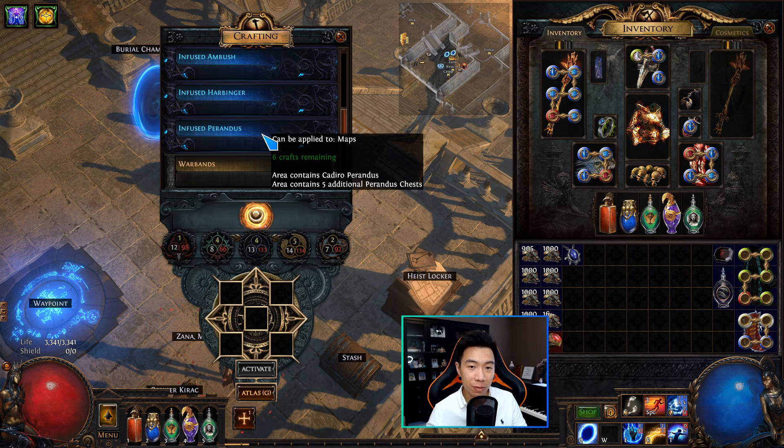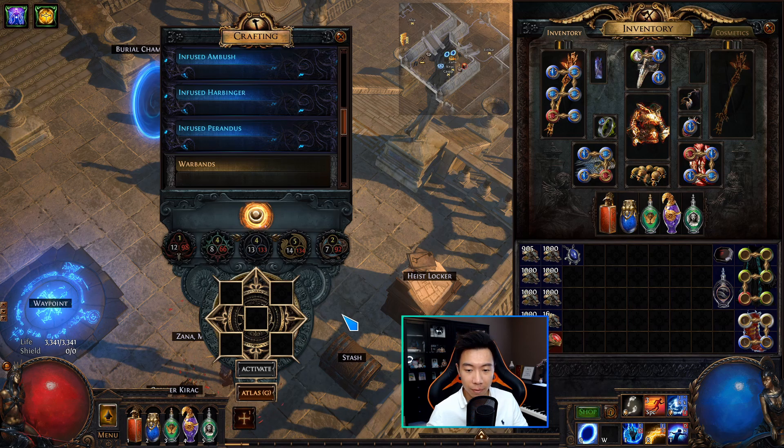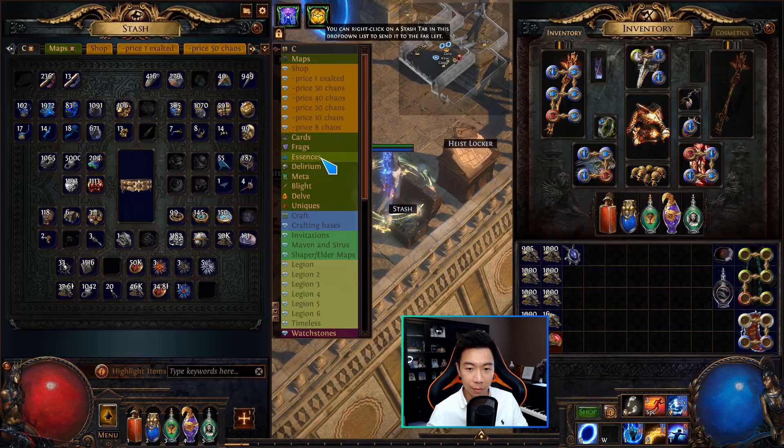With the infused Perandus, it's slightly different — you will always get Cadiro running it this way, and you're going to get five Perandus chests instead of three.